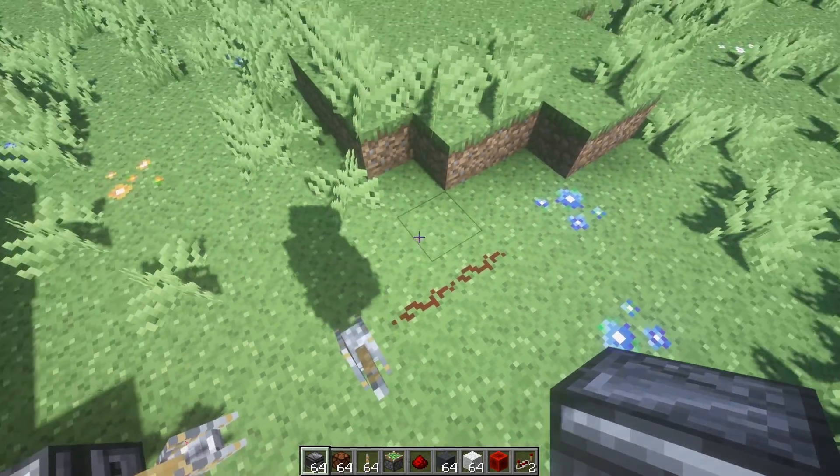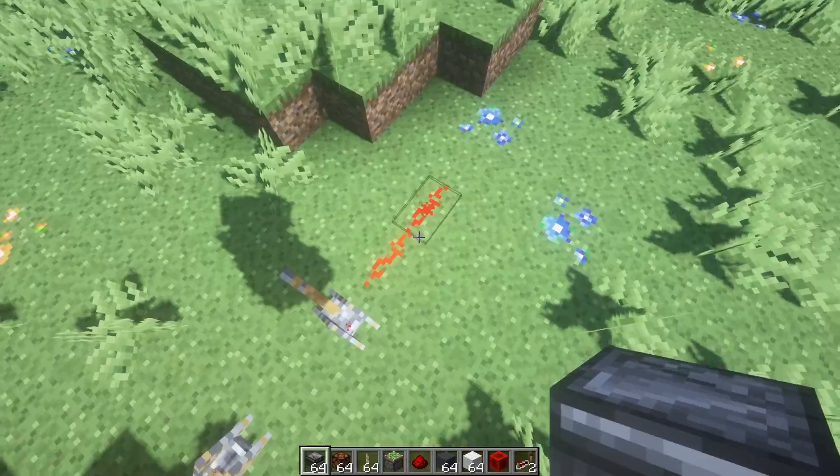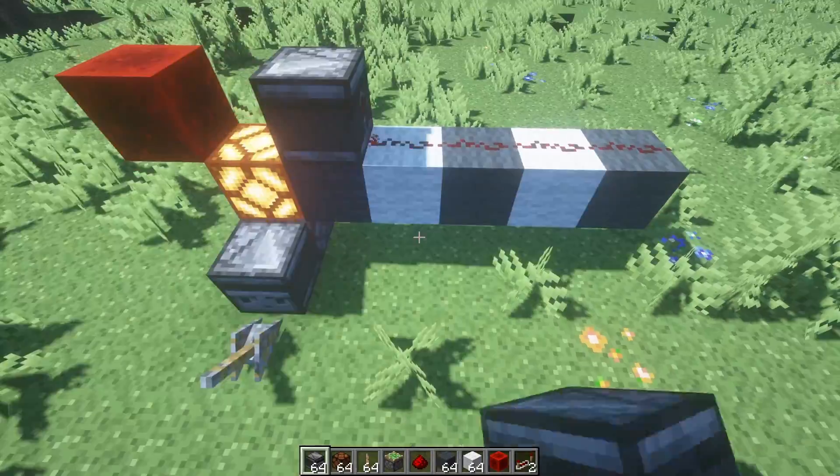If you do not know what a T-Flip-Flop is, basically it turns this forever-on redstone signal — boring, am I right? — into this cool mechanism. It's a single tick from a lever.